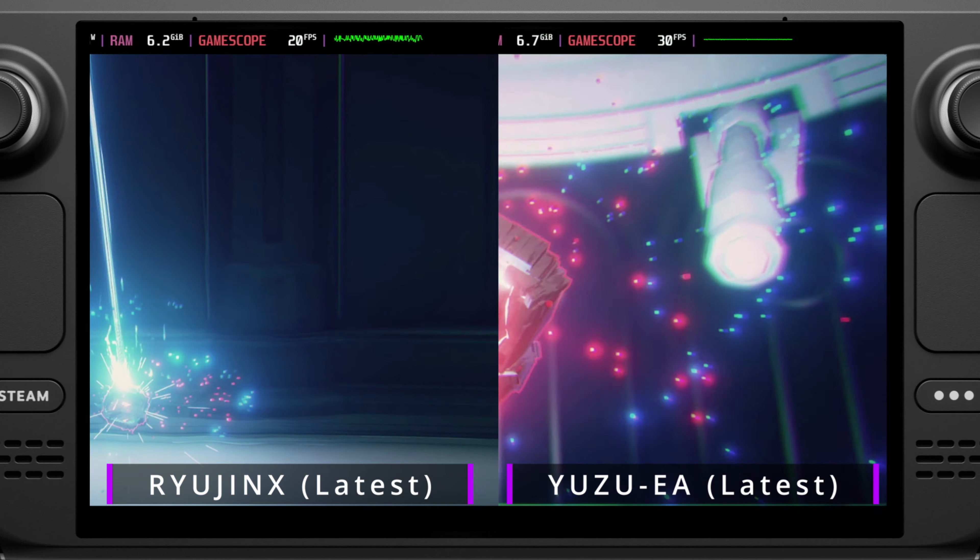As we can see here, with Ryujinx on the left and Yuzu Early Access on the right, I tried to line it up as best as I could. You can tell that the slowdown on the left-hand side is causing it to lag behind eventually, and the right-hand side is catching up. So this was a very good sign for Yuzu immediately right off the bat, because we were getting basically a locked 30 through this brand new cutscene that I hadn't run before, so all the shader caches were compiling in the background.